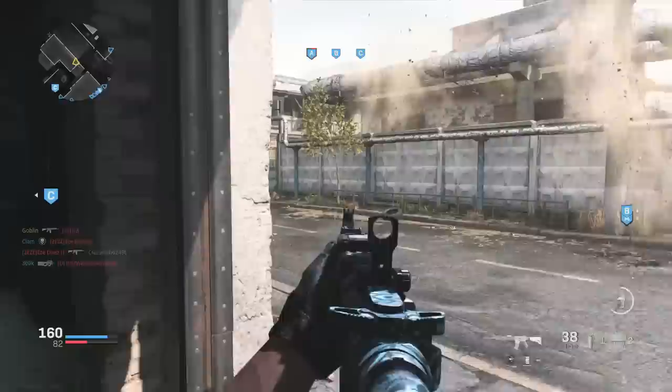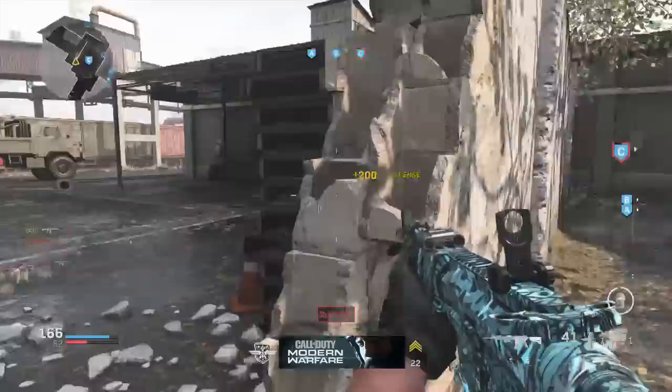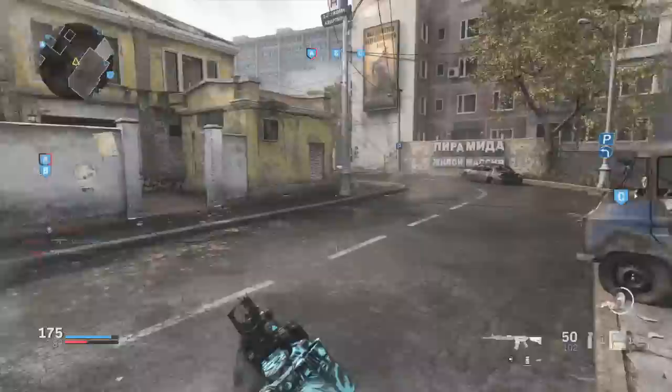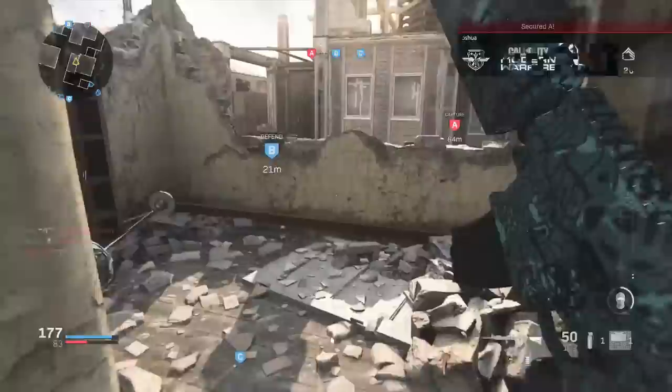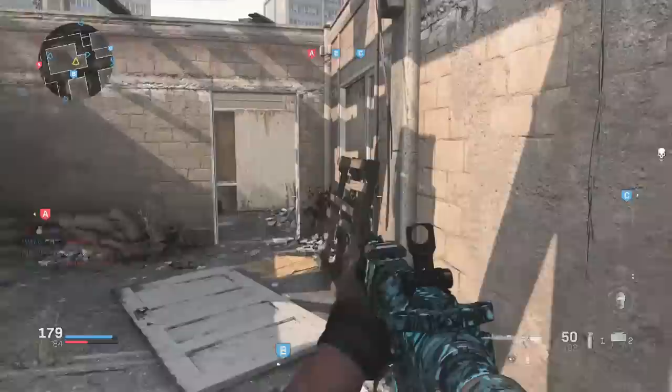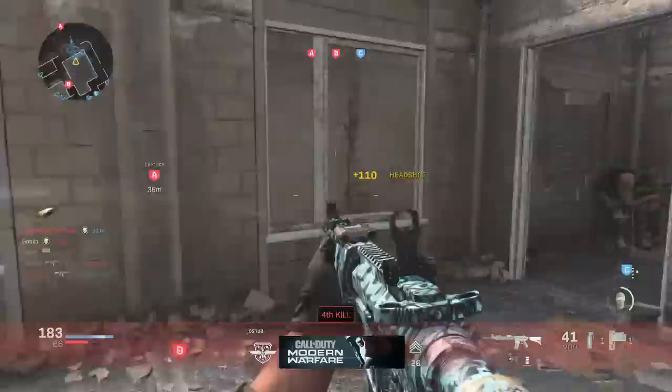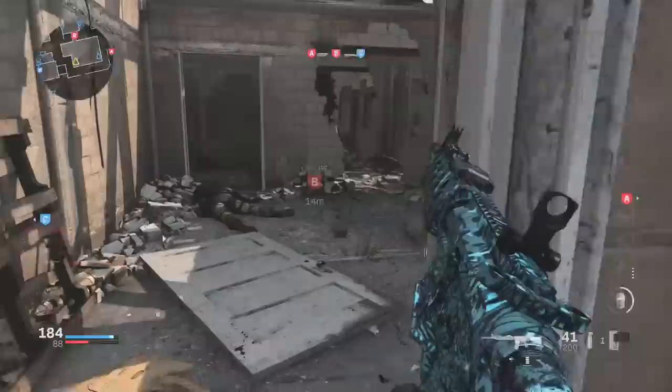I rock three perks, a lethal, and a tactical. As far as secondary, just go with your favorite handgun — you probably won't need it too often because of sleight of hand or extended mags on the weapon. For perk one, I like to rock EOD. EOD gives you reduced damage from non-killstreak explosives so you can actually survive claymores and grenades sometimes. Since it's not a pick-10 system, every player has a lethal on their class, so there's a lot of stuff flying around that can blow you up. EOD basically counters that — it's essentially flak jacket.